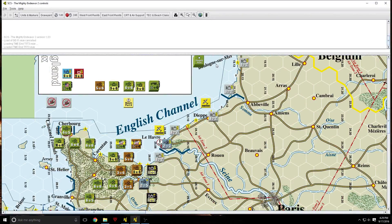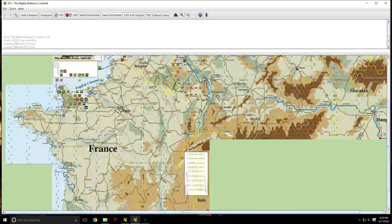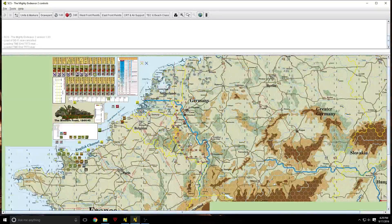A couple of things about this particular title. Let me zoom all the way out and show you the entire map. This originally came out as the Battle for France, and you didn't even have Brittany on the map — this little section over here is a separate map that comes with the second edition. Nor did you have this big section of Germany. So the original edition is just kind of the Battle for France.